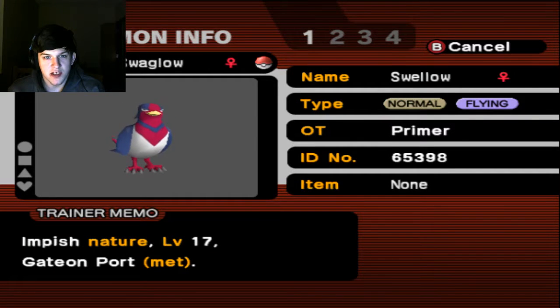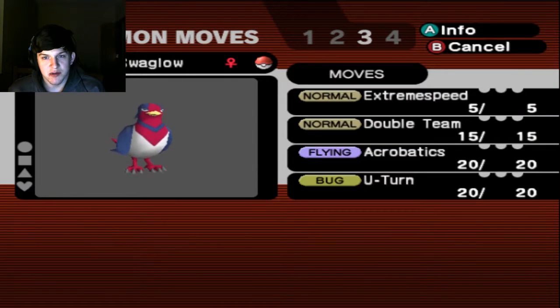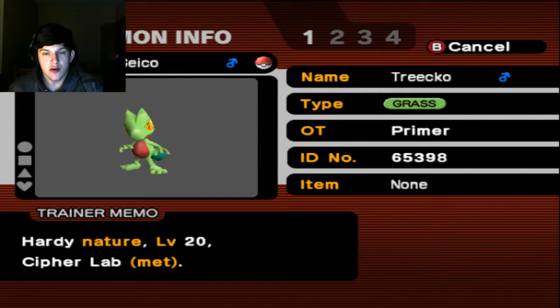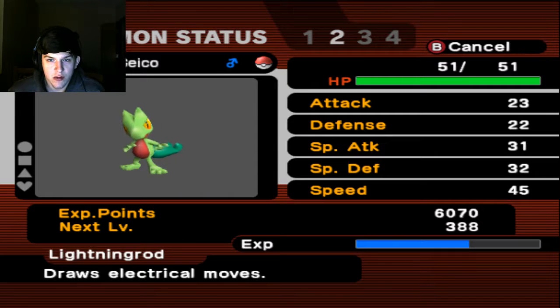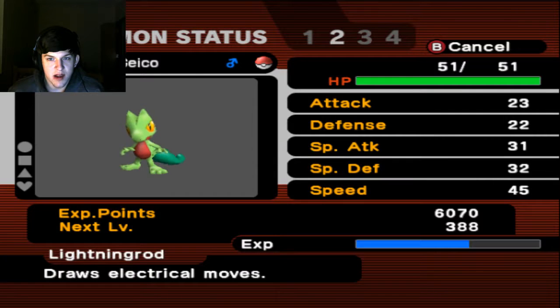We have Swaglo, our Swellow, with Impish Nature at level 22, with Guts for its ability, and Extreme Speed, Double Team, Acrobatics, and U-Turn. Then we have our newly purified Geico the Trico, Hardy Nature with Lightning Rod for its ability, Dragon Breath, Giga Drain, Substitute, and HP Fire.